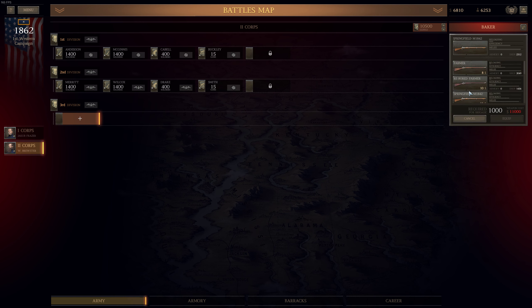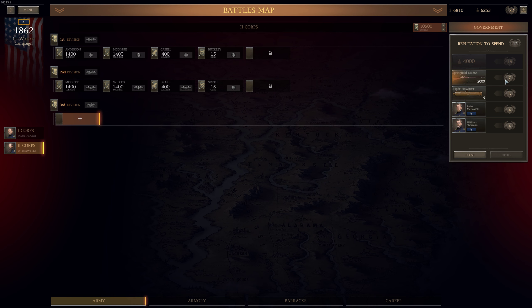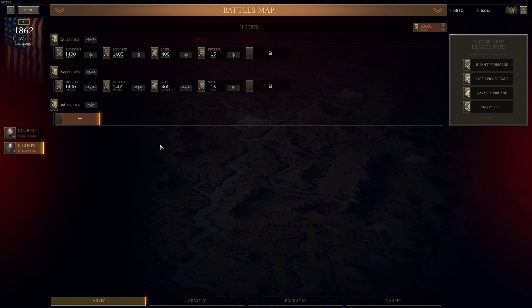I'm not entirely sure — I could risk it though, and could request those Springfields. It's seven reputation for doing so. I have twelve points to spend, so why not? This is always two thousand additional men. Let me do so — we will request those Springfield M1855s. We'll order it. Perfect.